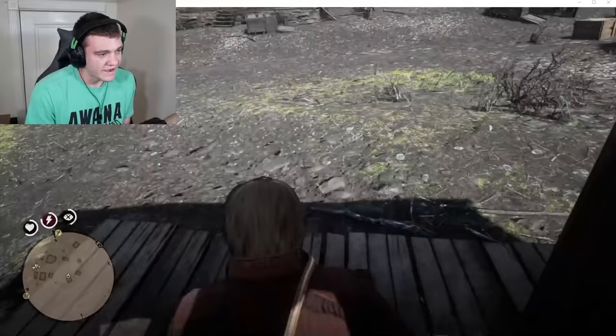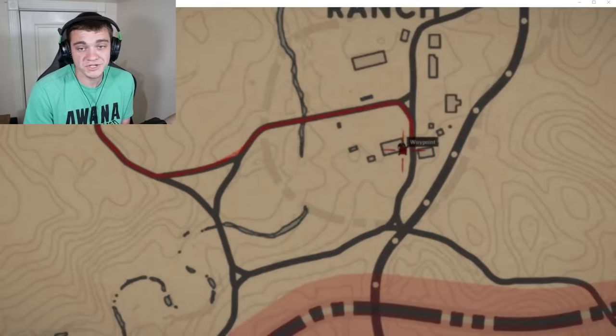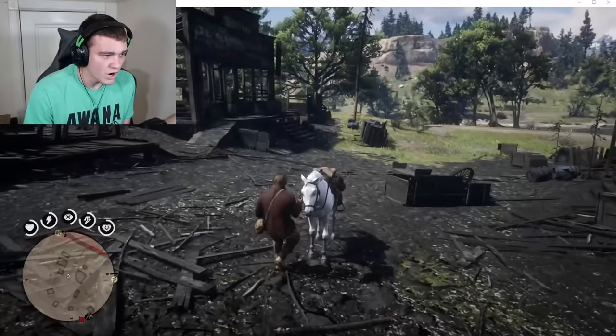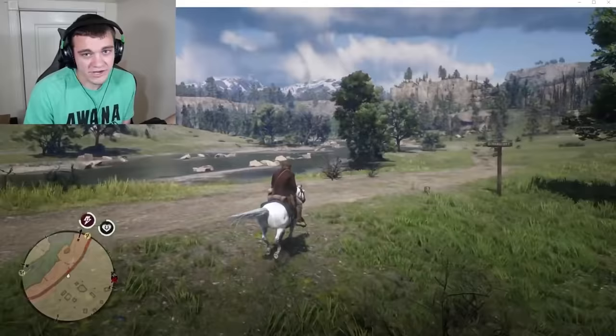We're gonna have to go up to Emerald Ranch and sell it to a fence — this guy buys stuff that probably shouldn't be sold. But that's fine with me because I need cash. Also, my horse LeBron James is back! Watch her jump over that box. I'll catch y'all whenever we get there and we'll see how much money we can actually come up with.